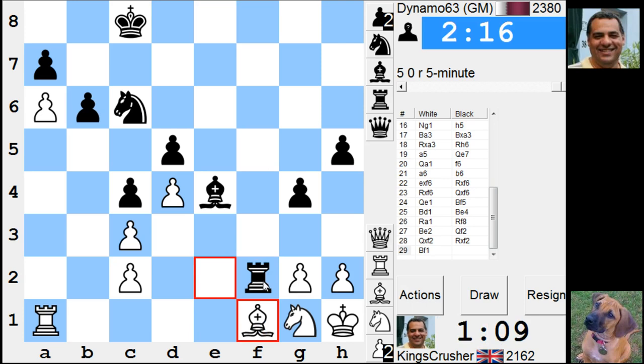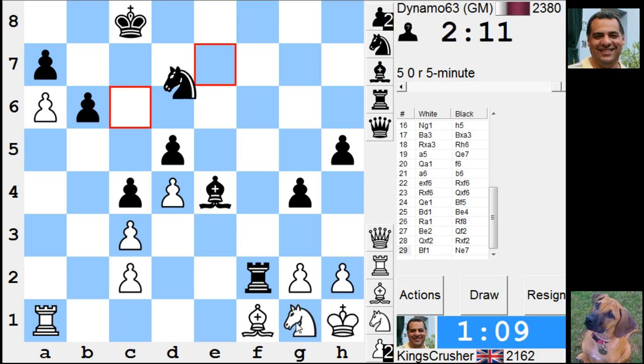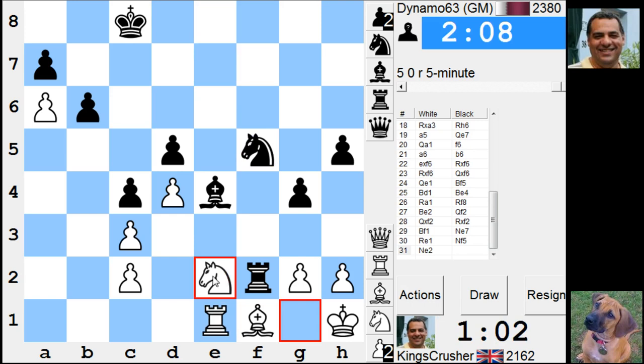Knight e2 - a minute down on the clock as well - but you can win material now by force. Let's just try this for Knight e2. So Knight f5, there's Knight g3 coming up - Knight g3 - oh there's Knight takes f1. Knight e3 is a bit of a killer move. King g1 maybe. So I'm actually threatening to trap the rook or King g1, Knight e3 - King g1 - it's going to end up winning a pawn minimum.